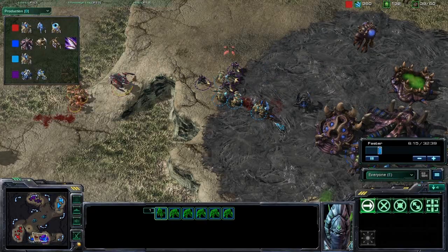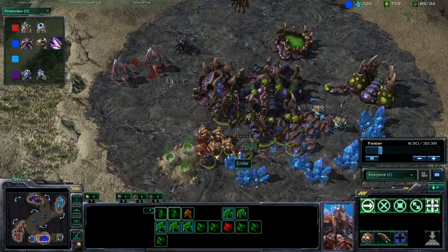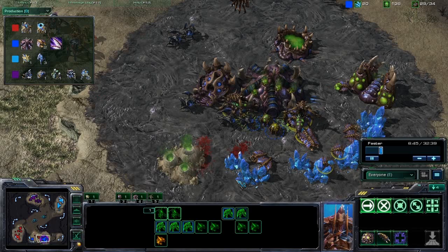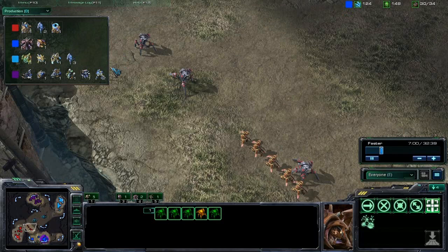Right now they're basically in your base. You only have 4 zerglings, 1 roach, and a queen trying desperately to do some damage. I noticed you're using your drones to engage the zealots — is that something you encourage? They're already in your mineral line, so you might as well fight with your drones.